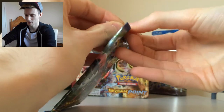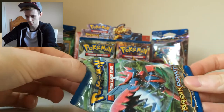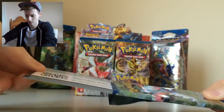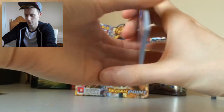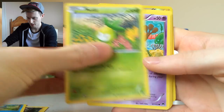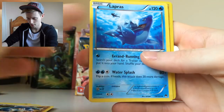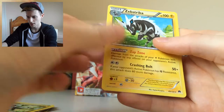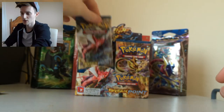Now on to the fourth pack. We have Electabuzz, Froakie, Petilil, Skrelp, Corsola, Slowbro, Gabite, Lapras, Reverse Luxio, and a regular rare Zebstrika. That looks really cool — that's a Generation 5 Pokémon. There's not many Generation 5 cards that I've got, actually, because I've only just started out with Generation 6, so it's cool to see these in card form.